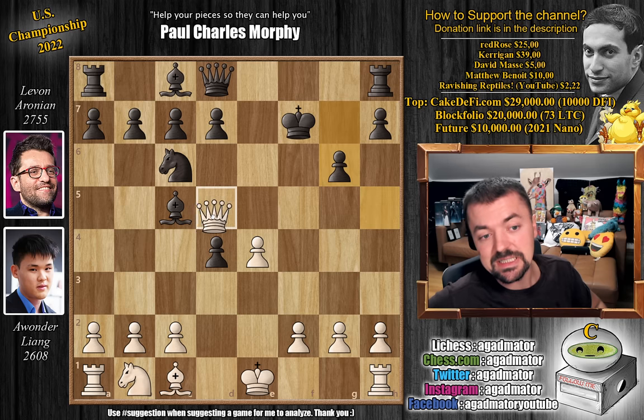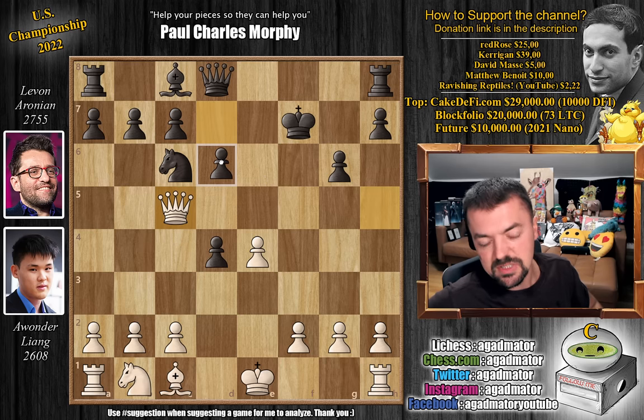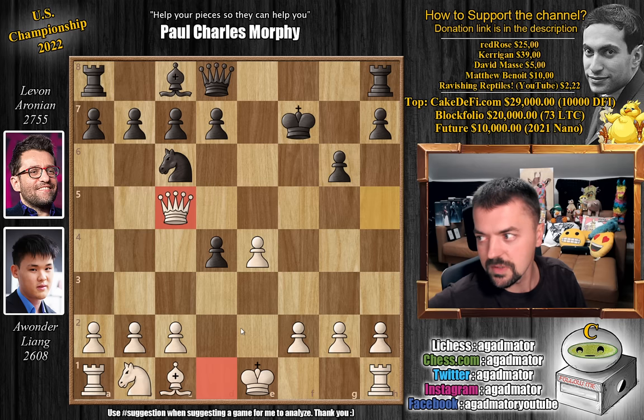Queen h5 check, g6, and now queen captures on c5, winning back the piece. The game has now reached the point that Alexander Balfour Meek had against Paul Morphy in 1855 - 167 years ago. Morphy played d6 in this position, a very famous game where Morphy harasses the white queen and forces it back to its starting square d1. I'm pretty sure I made a video on this game.